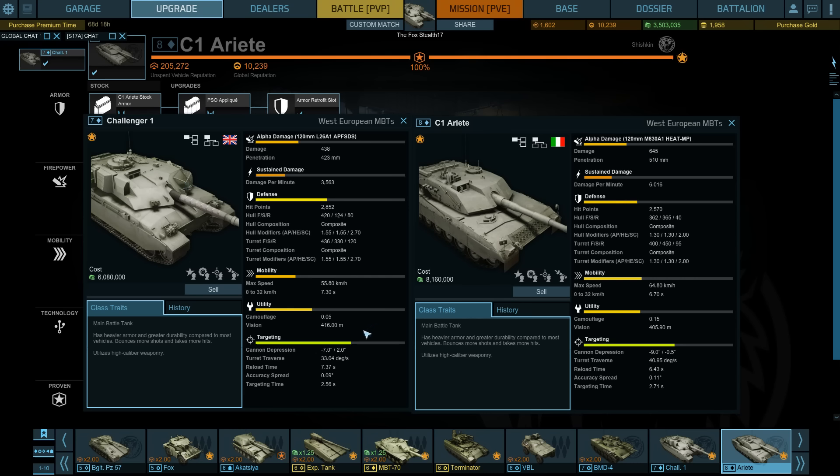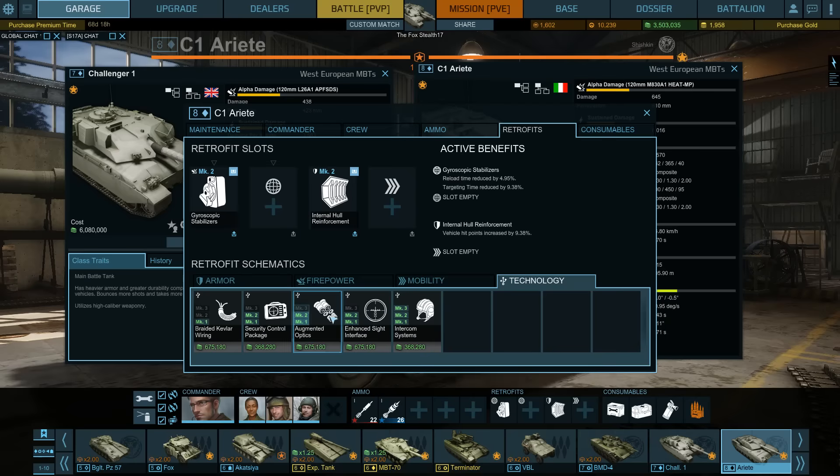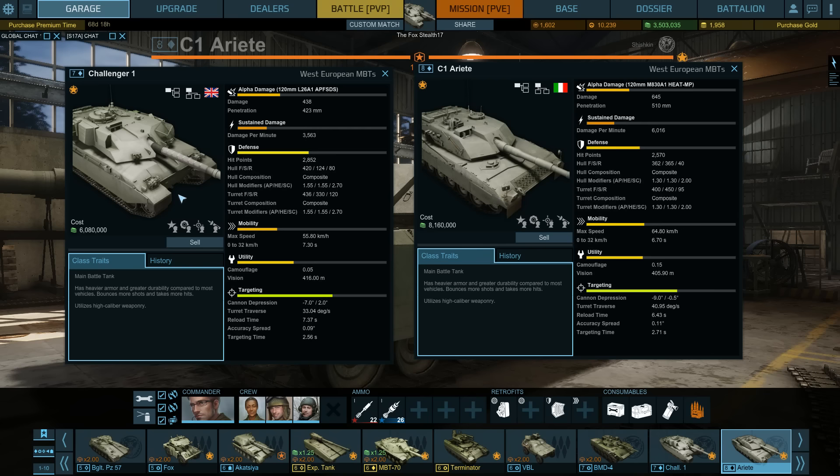As far as camouflage, this is an interesting thing in the favor of the Ariete — for a main battle tank, it's pretty stealthy. It has a camo value of 0.15, whereas the Challenger has a camo rating of 0.05. Vision range is slightly in the advantage of the Challenger, but I might not have the optics upgrade installed. If I were to install the Mark II augmented optics, I'd have plus 25 vision range, making the Ariete's vision range way better than the Challenger's.